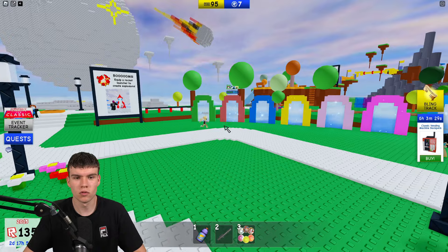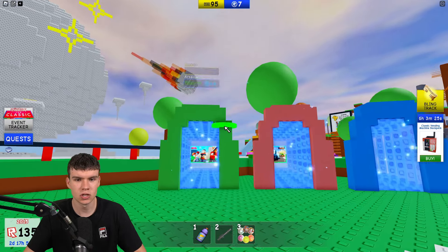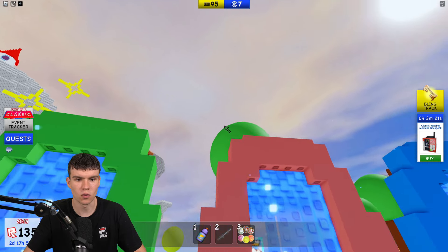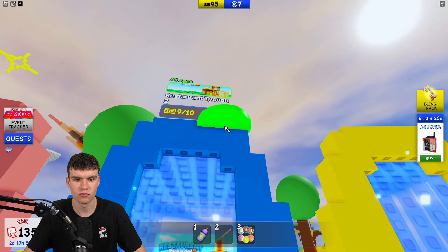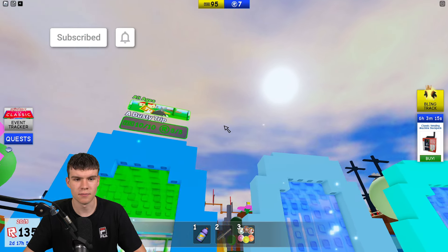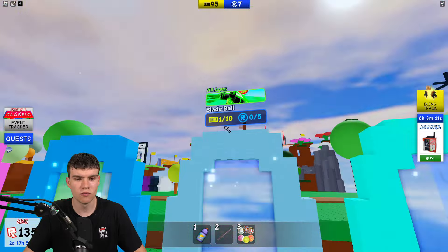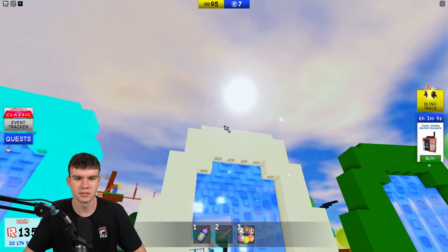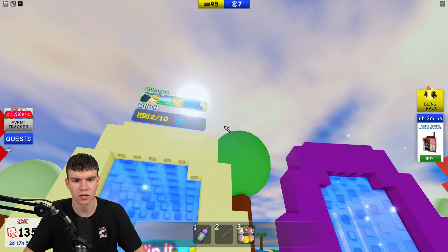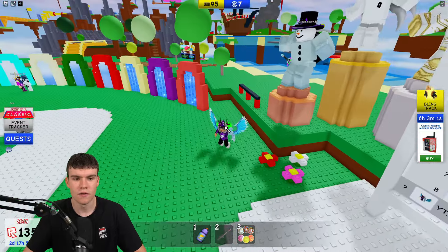First, you need to get all the tokens from the games. If you come to the Classic Hub you can see all the games and check the token progress — for example, I've got one of five in Arsenal, zero of five in Driving Empire, zero of five in Restaurant Tycoon 2, and all five in A Dusty Trip. You just need to go through these portals and complete the quests in each game to get the tokens. I've made videos on every single game showing how to get all tokens.